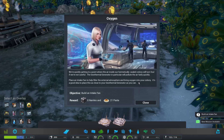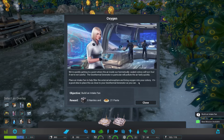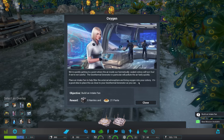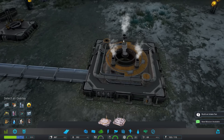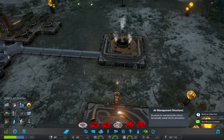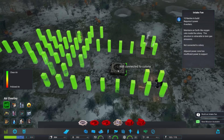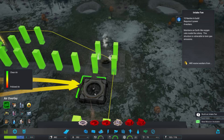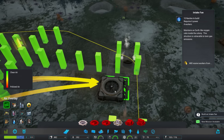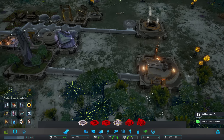We're quickly getting to the point where the air inside our hermetically sealed colony will turn foul if we're not careful. The geothermal generator in particular will pollute the air fairly quickly. Place an intake fan to help filter the external atmosphere and bring oxygen to your colony — it's a good idea to place it as close to your geothermal as you can. We're still good air-quality wise, but this is a precaution so it doesn't bite me later. We'll place this bad boy right over here.